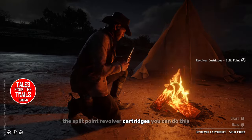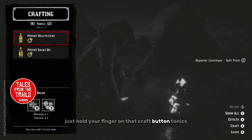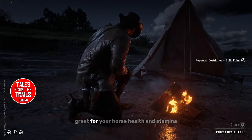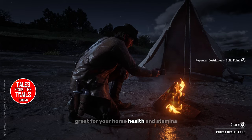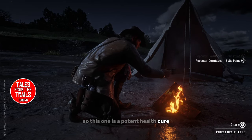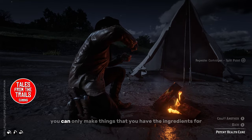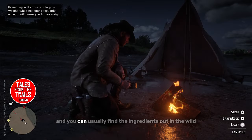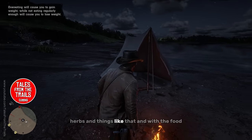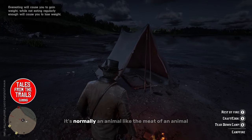Here we are making some ammo — the split point revolver cartridges. You just hold your finger on the craft button. You can also make tonics — great for you and great for your horse, covering health and stamina. This one is a potent health cure. You can only make things you have ingredients for, and you can usually find ingredients out in the wild, like herbs, and for food it's normally the meat of an animal.